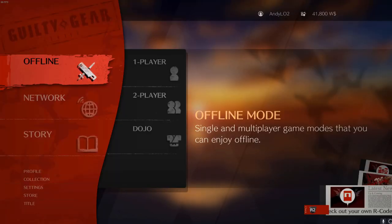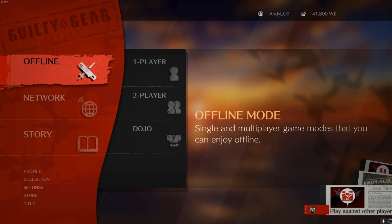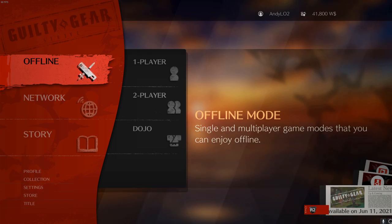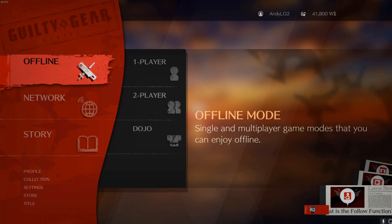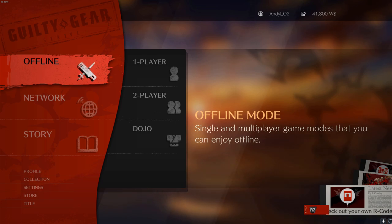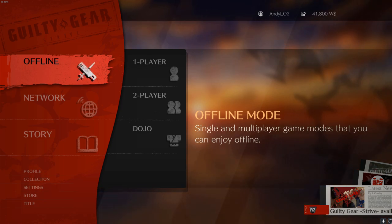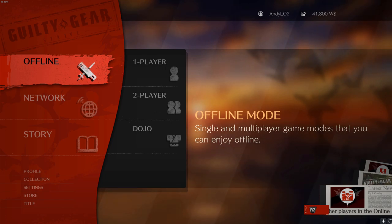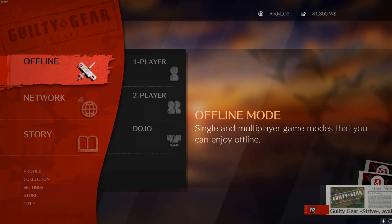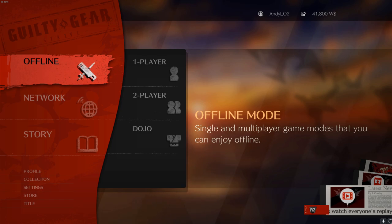Before I let you go, a quick channel update: I want to start a series soon where I try to reach the Celestial floor. I got placed on floor 6 and I'm on floor 8 now. My theory is that beating the Sol bot in the online tutorial places you on floor 6, and losing might put you on floor 4 — similar to how Granblue Fantasy Versus used placement matches. The rank system is a bit odd in this game, but I want to start the series soon. If you enjoyed today's video or learned anything, consider subscribing — thanks for watching.